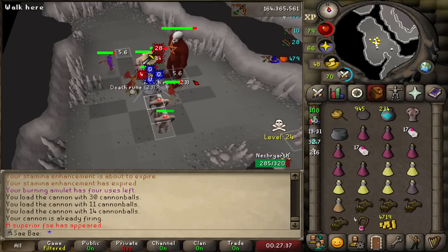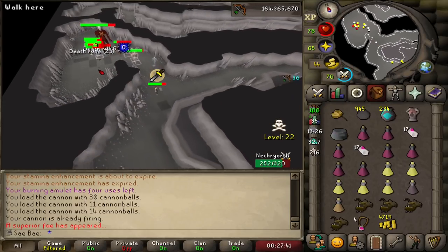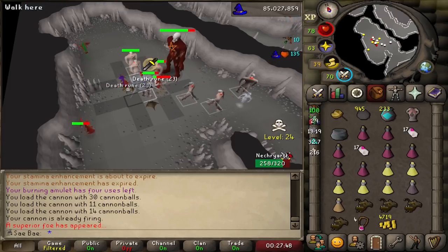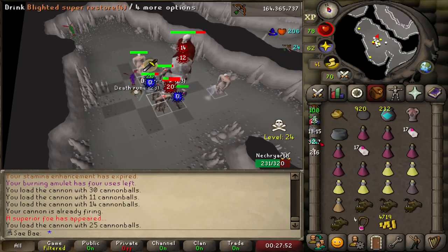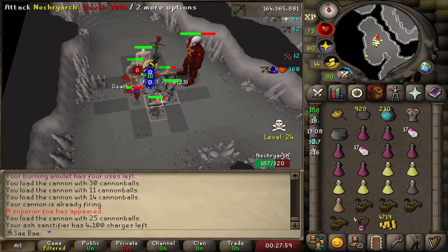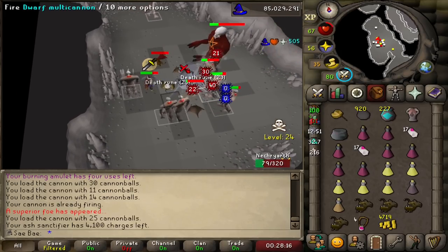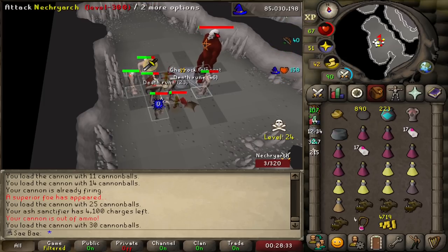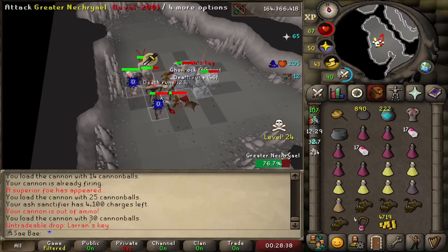This is my first time getting the Necriarch superior. I believe you should just run and then return so you lose the aggro of the minions — a little scary because I don't actually have Blood Barrage. If you are bringing actual runes, you can use Blood Barrage. I think as long as you're out of its melee range it can't summon those minions. I don't bother stacking them up — I prioritize just killing the Necriarch exclusively. There's our guaranteed Laren's Key.